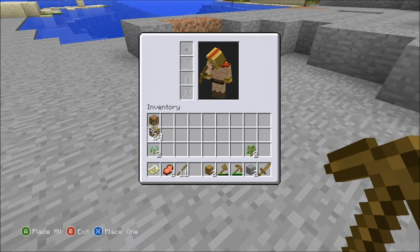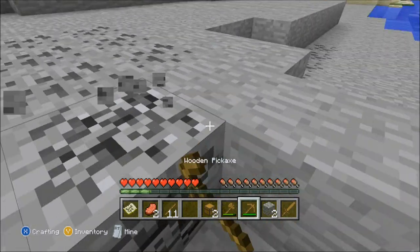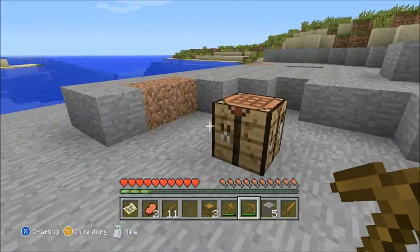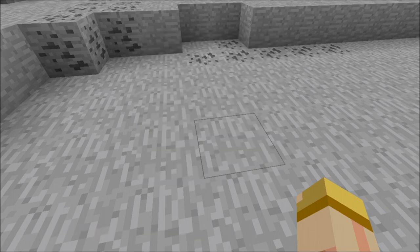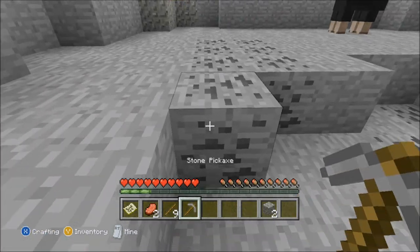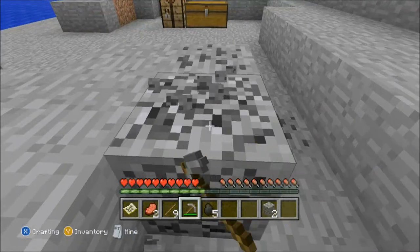Just make a crafting table and place it right here — I have plenty of wood. I see a lot of coal right here. Let's just make ourselves a stone pickaxe first. Basically, using this stone pickaxe is way faster for me to mine.